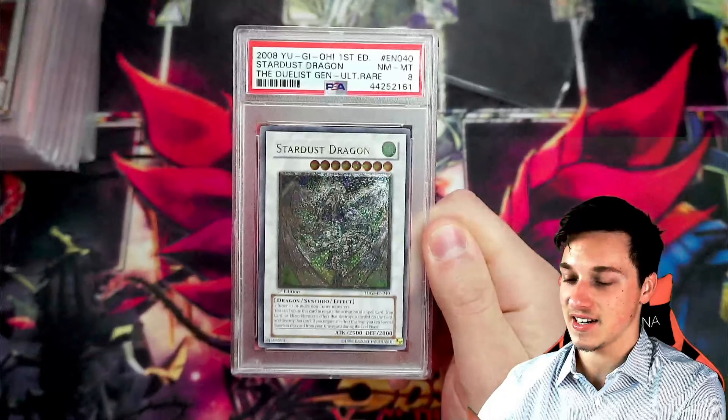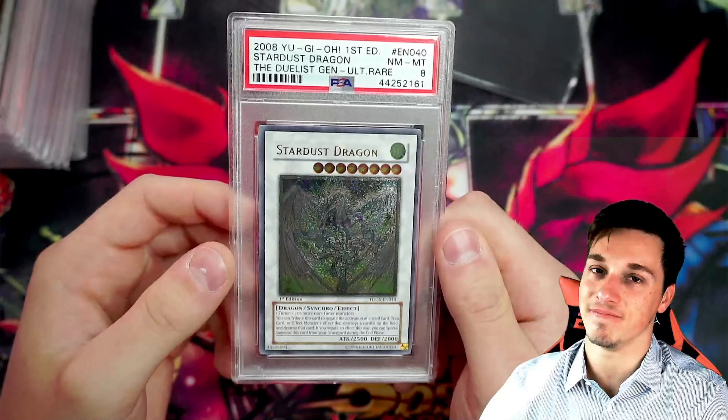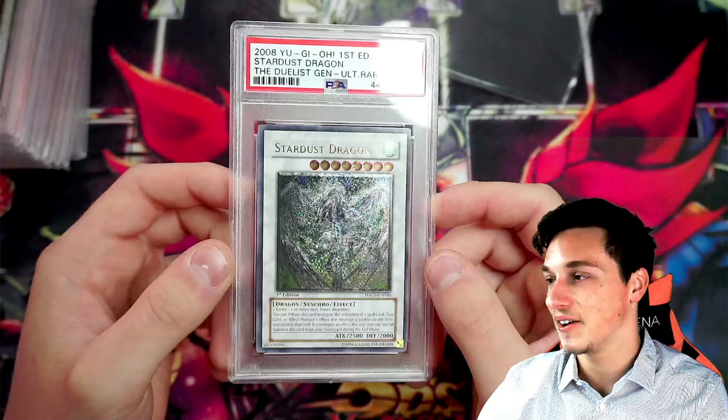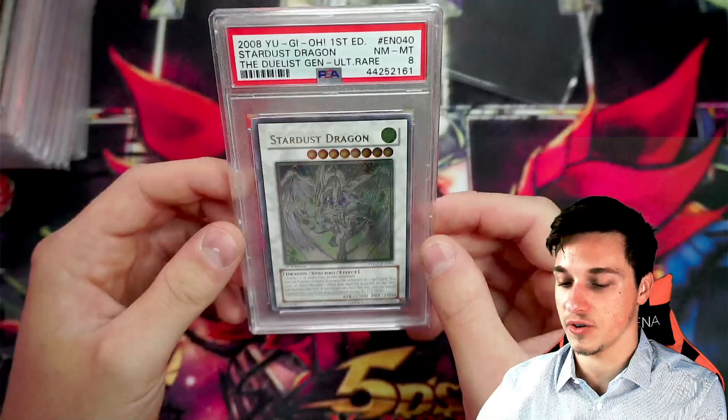But the card we've all been waiting for, guys, is Star Dust Dragon. There you go — Near Mint to Mint 8, Star Dust Dragon, guys. Absolute gem of a card. Even though it's not Mint 9 or Gem Mint 10, this is going to go well in my collection for now. I do plan on getting a first edition 10 ultimately down the line. Star Dust Dragon has joined the collection.